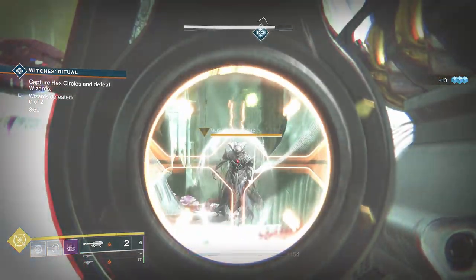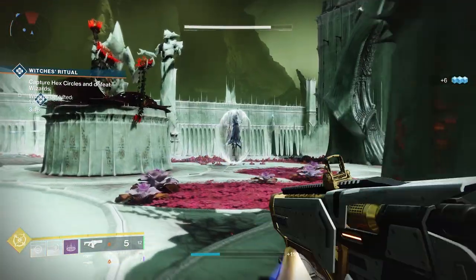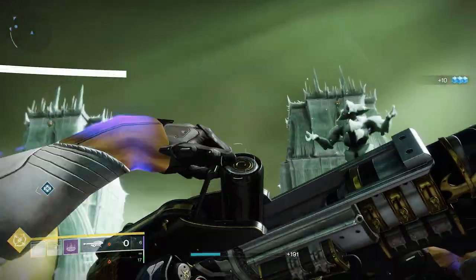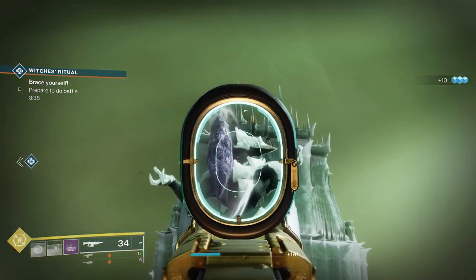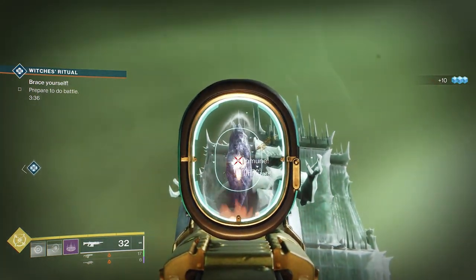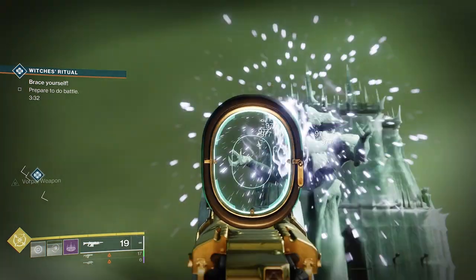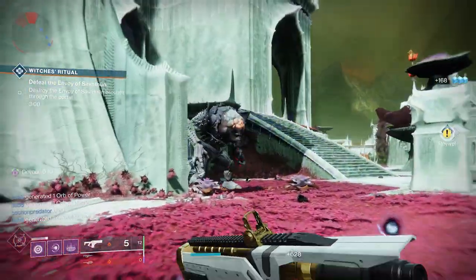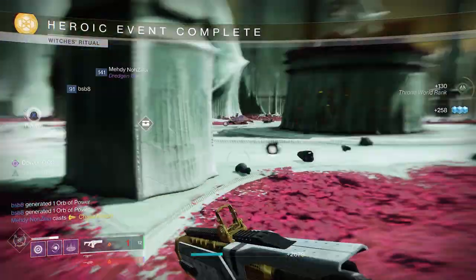Next we have Witches Ritual, which is found on the Moon and Savathûn's Throne World. To complete it there are two wizards with shields that you need to kill. Within the area there are two Hive plates that when stood upon take down the shields of the wizards. To turn it heroic, once you kill both of the wizards, two crystals with shields around them will spawn between the portal and the plates. Stand on one of the plates to remove one of the shields and then destroy the crystal. Doing the same on the second plate will spawn in the Hive boss, and killing him will complete the heroic public event.